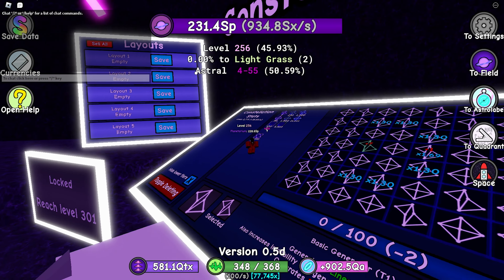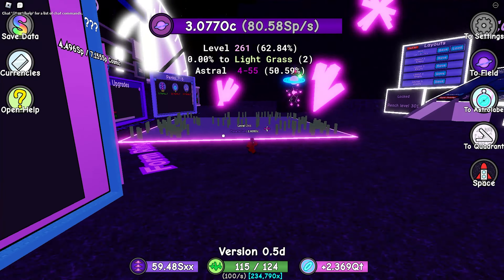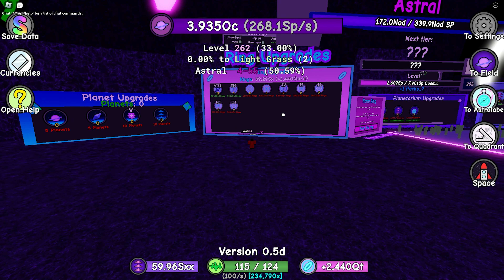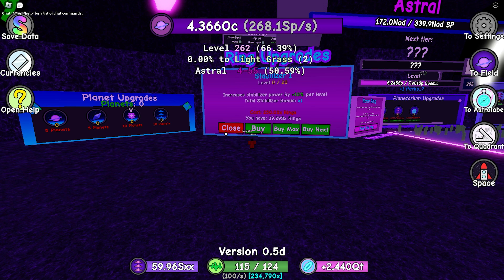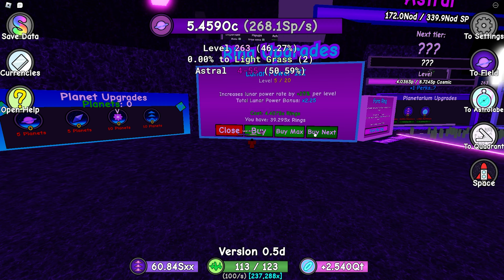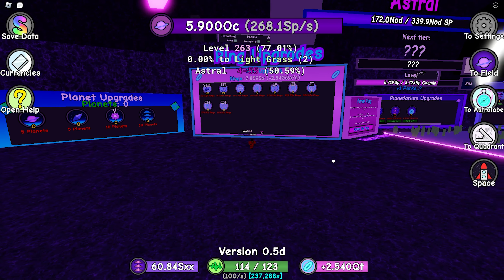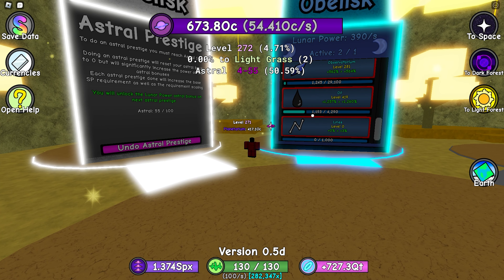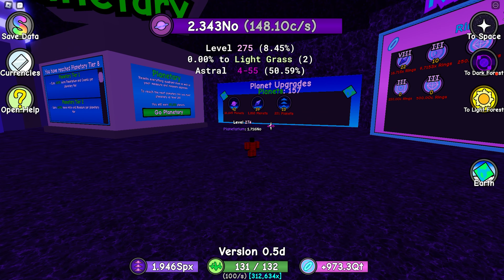Let me save this layout as layout number one. After unlocking a constellation we get way more upgrades as well, such as the debilizer — it basically affects all the upgrades we get. There's a lot of depth in the constellation portion of this game, which is pretty exciting. We've also unlocked the lines mechanic, which is pretty nice.